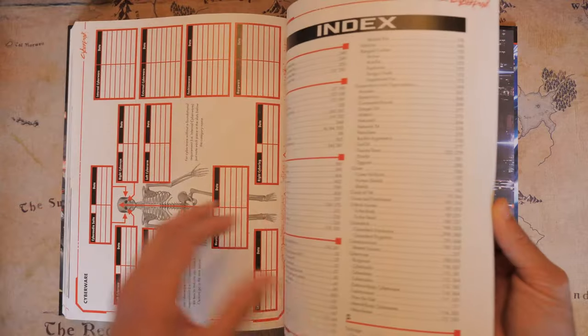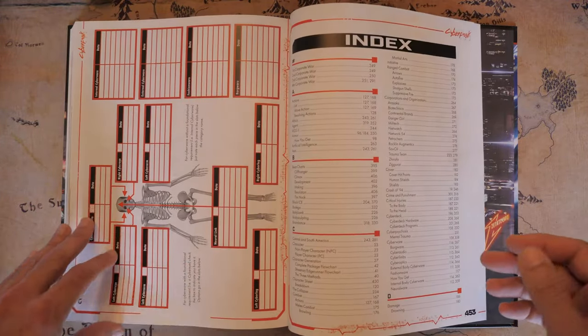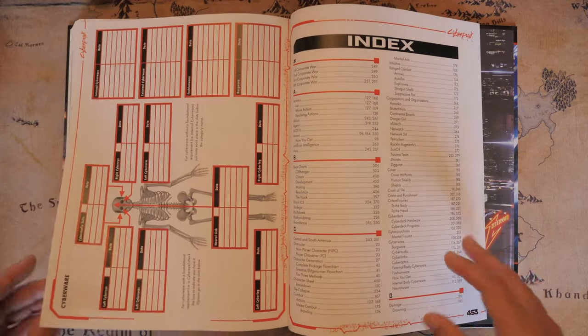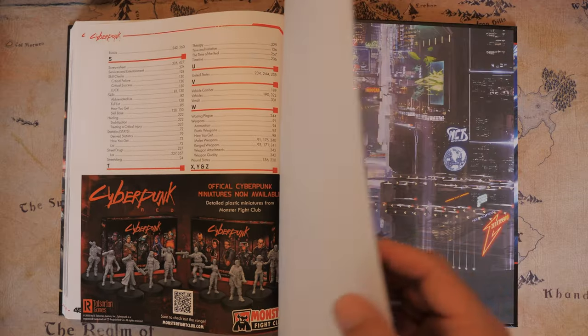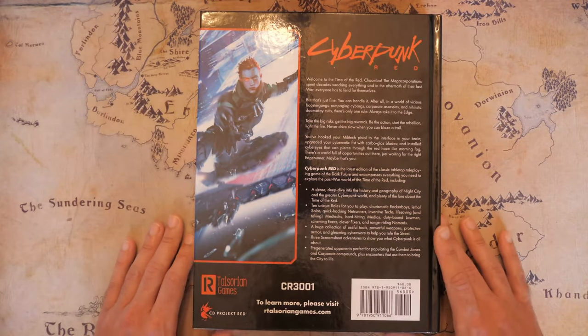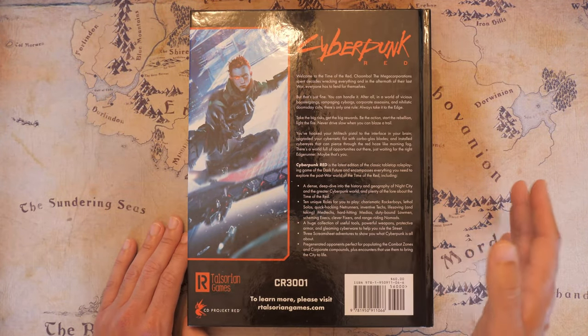You have your character sheets, and the last thing is the index — I'm so thankful the index is the last thing because now I don't have to flip through pages to get to it. So my final thoughts: Cyberpunk Red is an interesting system that is really in its own niche category.